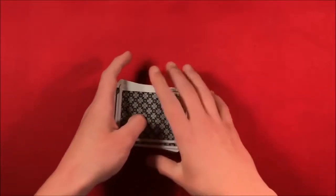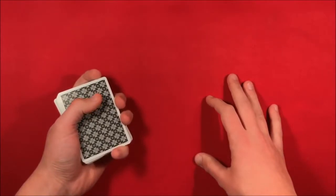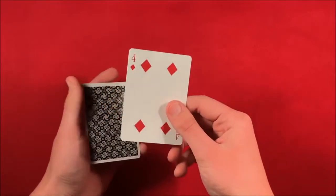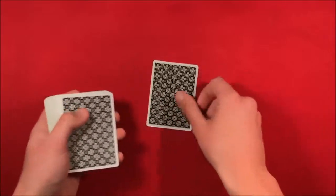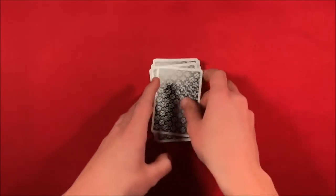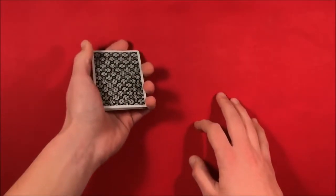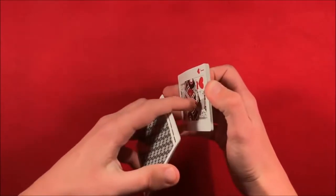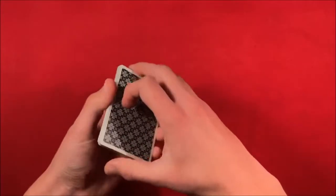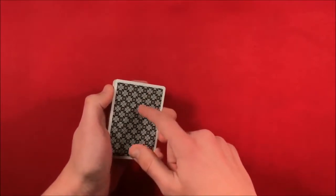Here's how the trick works. You can have the spectator shuffle up the deck for real — you can even borrow a deck, so this is a completely impromptu trick with no setup. The spectator picks any number of cards, let's say 13. What you do is either remember the top card — in this case the four of diamonds — or, as I did in the performance, have the spectator shuffle, take the deck back and shuffle it yourself, and when shuffling, take a peek at the bottom card, the jack of hearts, lay that down first, then continue shuffling. Now you know the bottom card. In this case it's the jack of hearts, and the spectator picks any number over half of the total — so over half of 13.